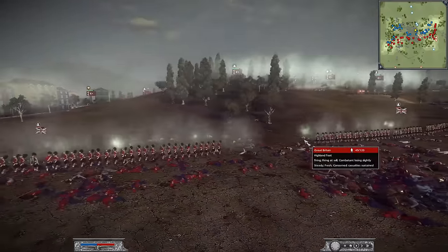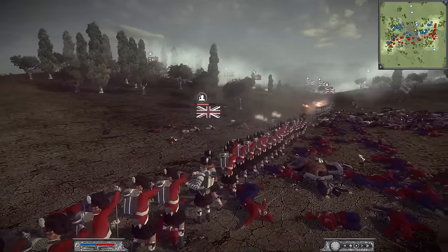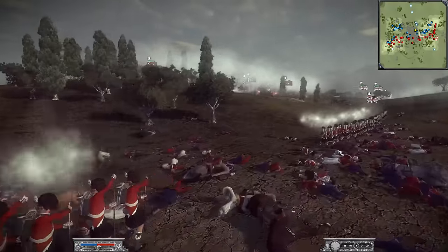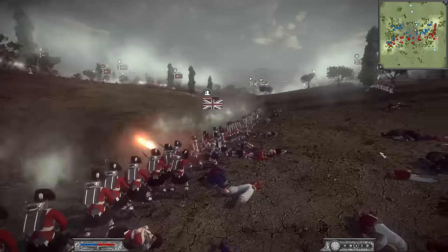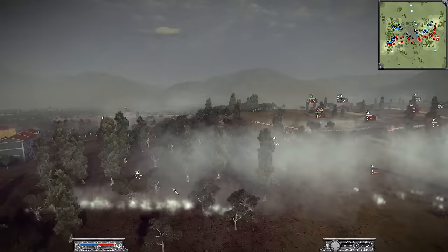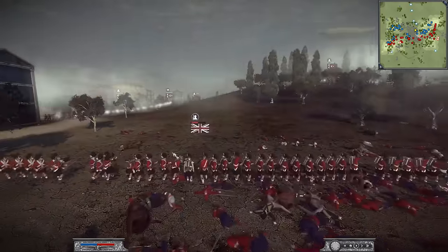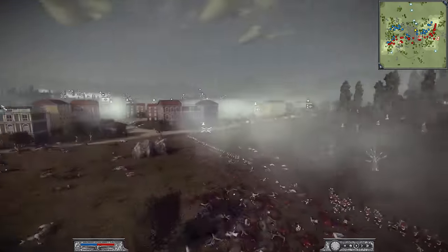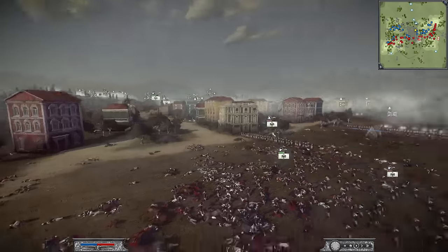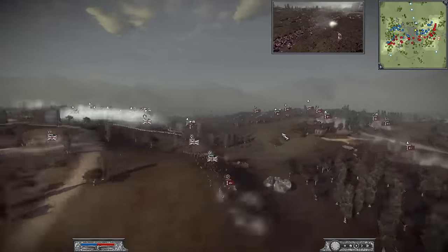You see the Highland Foot are starting to get drained. They've been fighting on this side trying to help aid the Prussians. They're still doing a great job, but they're facing way too many guys. They should break very shortly. Plus the Ottomans do have the hill advantage as well as the forest, so not looking good here for the Highland Foot. Soon these Prussian reserves are going to be once again the front line, and they are very low. Let's take a look on the left flank.